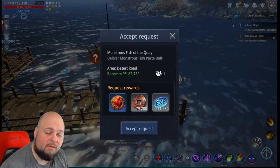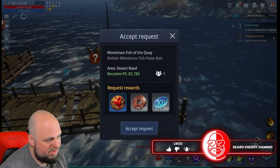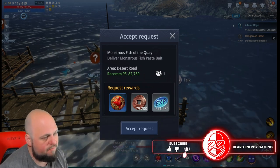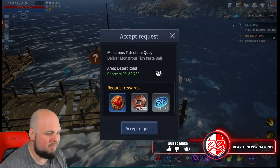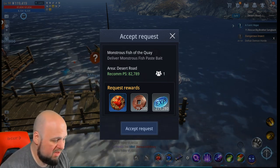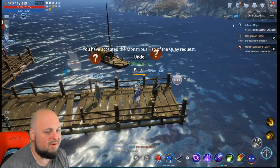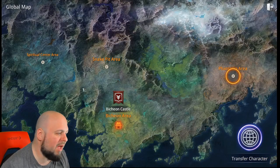What's going on everyone, it's Greg back with some more Mirror Four, and today I have a request quick tip. We're doing one of the new requests: 'Monstrous Fish of the Quay' — deliver monstrous fish paste bait. You guys may have noticed this item is on the craft master but you might not understand where to get those items, so that's what I'm here for. I'm gonna accept this request and then we're gonna go all the way back to the beginning.